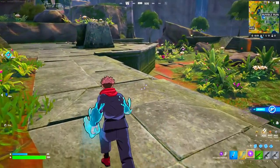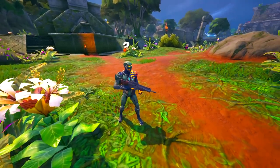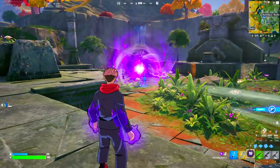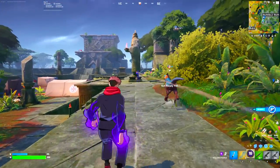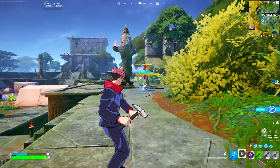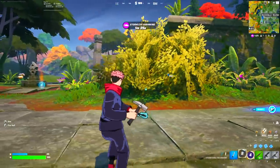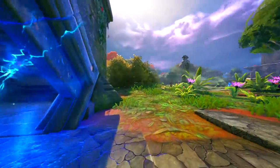We have arrived at our destination, and right over there we have our first boss that we are going to use our mythic items on. Let's see how powerful these are. He actually teleported away. We have got our Straw Doll Technique — this thing does so much damage, it is absolutely insane. We still have the other mythic item to use as well, but first we are going to go ahead and use the Straw Doll Technique.